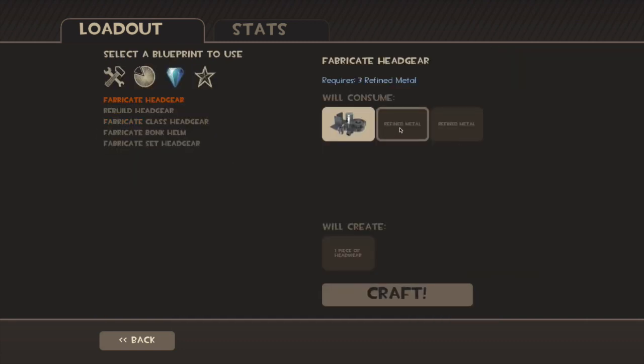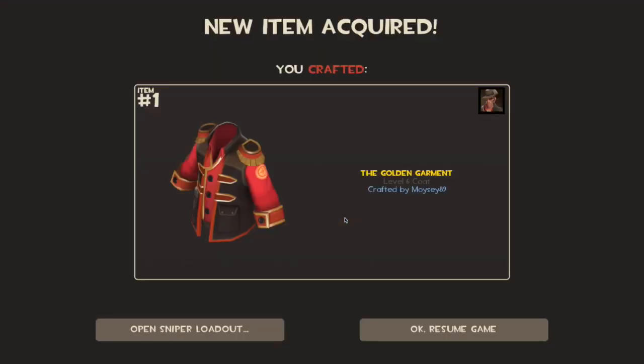So we're down to the last hat now, guys, hopefully it's going to be a good one. It's nice to end if it wasn't a dupe. Crafting succeeded! It's a Golden Garment, and it's a duplication, but still, I'm very happy about it all.